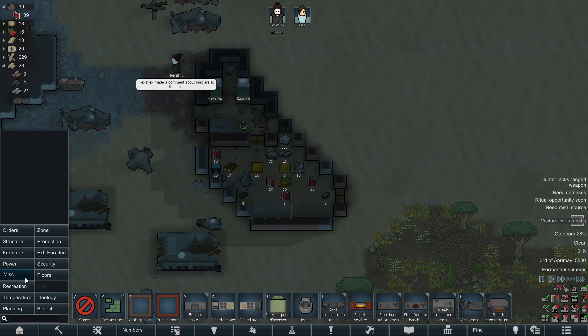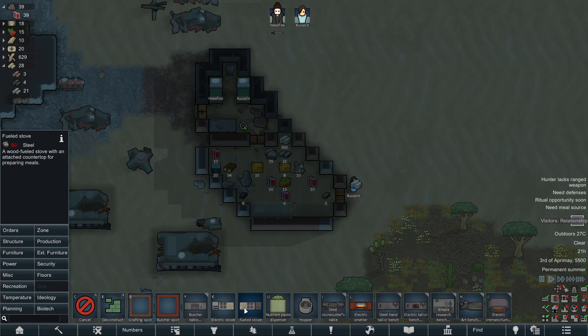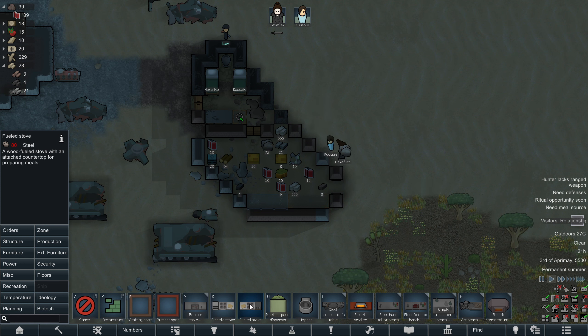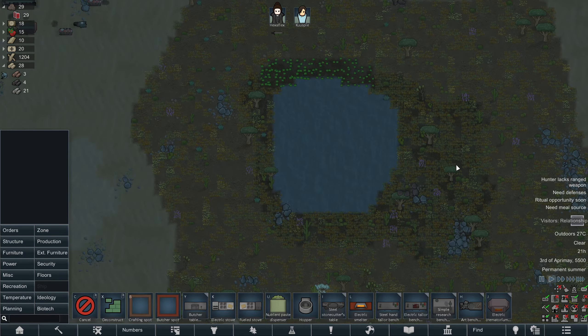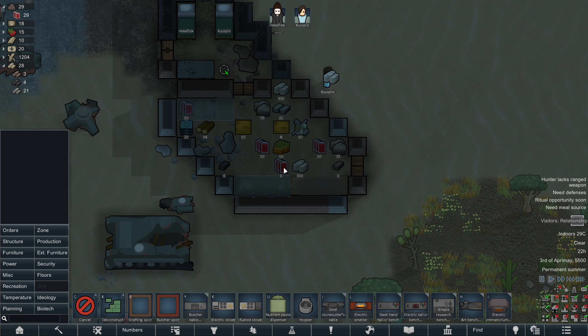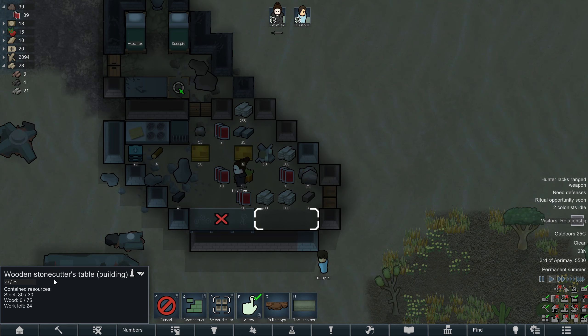I don't think we're going to imprison these guys and try to convert them — let's try and get established for ourselves first before we start trying to double the size of the colony instantly. I don't have enough construction skill to set up any kind of power generation. I could set up a fueled stove — I don't really want to rely on wood, but we might have to for the short term. We'll try and get that set up. There are plenty of trees currently, so I shouldn't worry too much about wood just now.